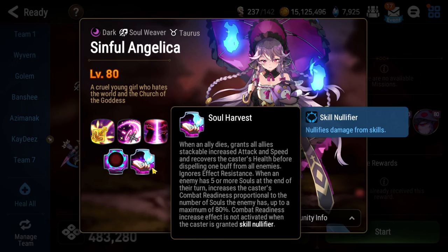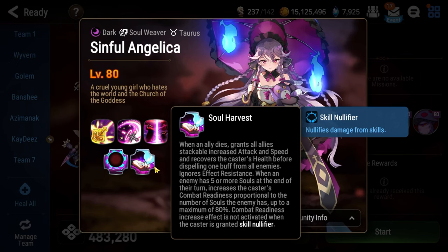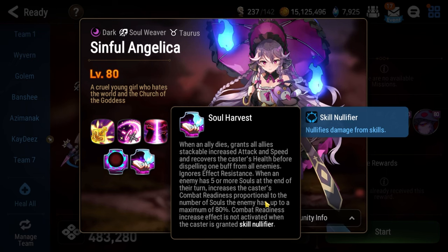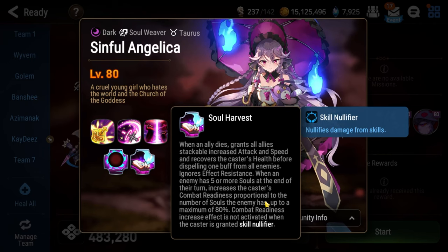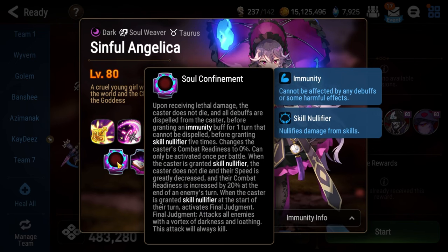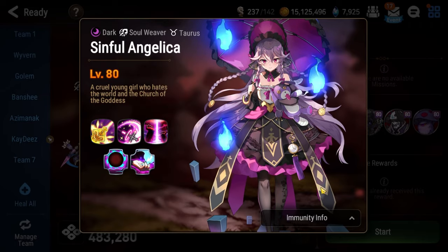As for Sinful Angelica herself — any time someone on her team dies, everyone else gets faster and hits harder. Additionally, she gains combat readiness every single time you end your turn with five or more souls, so you don't want souls — use them as fast as possible. When she would receive lethal damage, she instead goes to one HP and gets five undispellable skill nullifiers. If she takes a turn after getting five skill nullifiers, you instantly lose the fight.